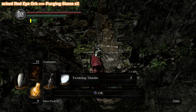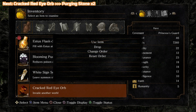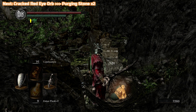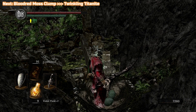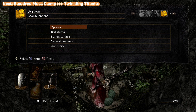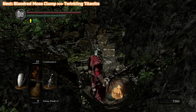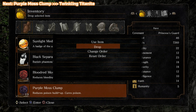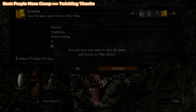Trading a cracked eye orb for two purging stones is not really essential right now, but it's good — you're probably not going to use the cracked eye orbs anyway, and getting a purging stone is always nice, especially if you get cursed, which might happen later. Note that you can only do this once for each item per playthrough, so you can't give blood red moss twice and expect two rewards. Just go through the list and do each one individually.